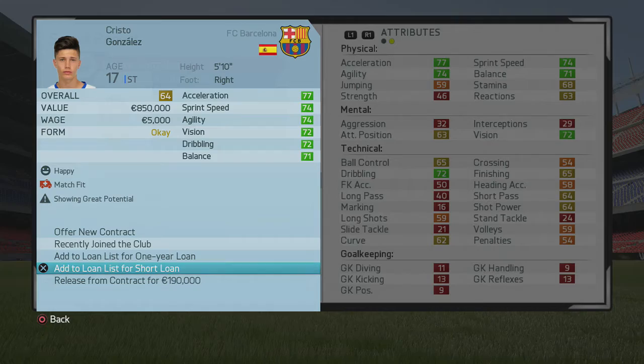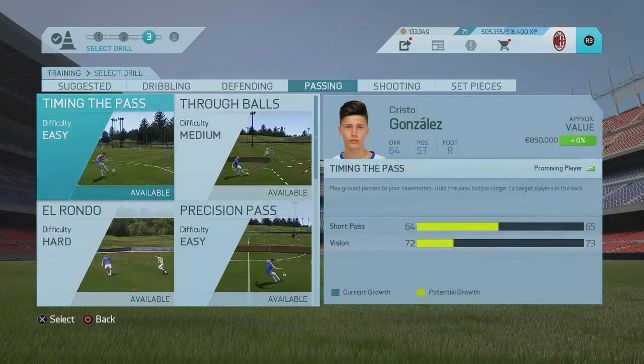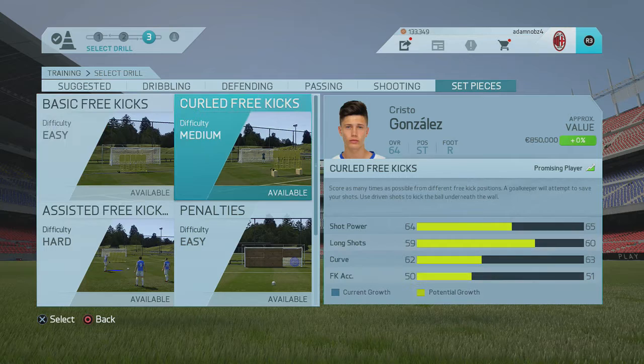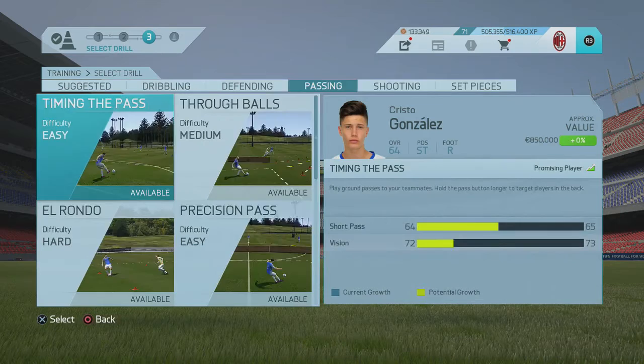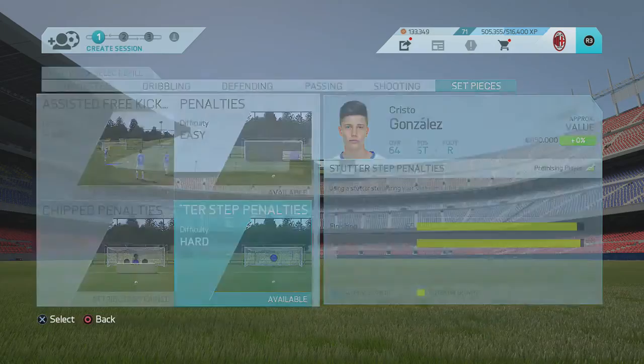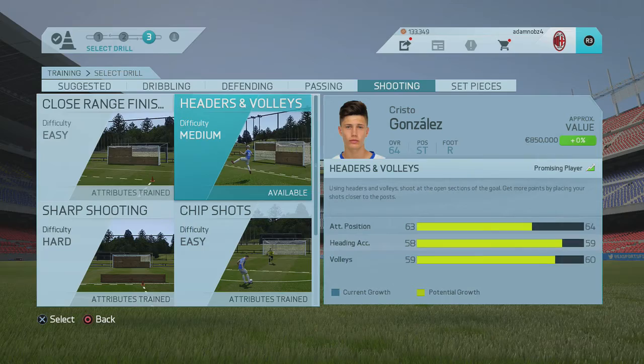We're going to add him to the loan list for a short loan, and I'm going to put him on every single training. I found the best trainings for a striker: first, curled free kicks, which trains shot power, long shots, curve, and free kick accuracy. Then set pieces — stutter step penalty — which trains finishing and penalties, because for strikers you always want those shooting stats.